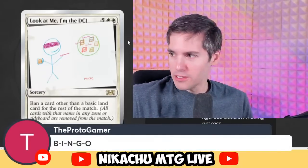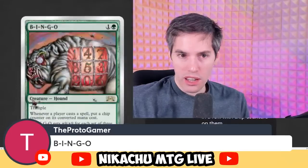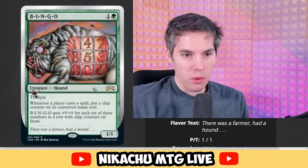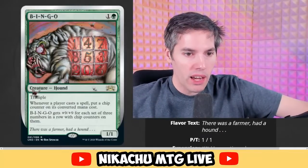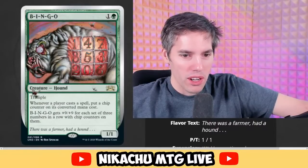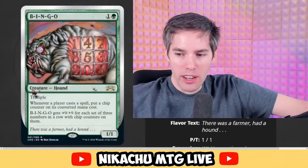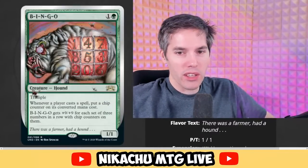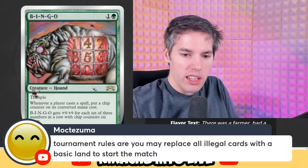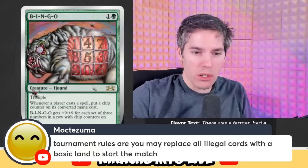Is there a card called Bingo? B-I-N-G-O and Tarmo was his name-o. We got a green, one generic, 1-1 Hound with Trample. Whenever a player casts a spell, put a chip counter on its converted mana cost. Bingo gets plus 9, plus 9 for each set of three numbers in a row with chip counters on them. That doesn't really make sense. But tournament rules say you may replace all legal cards with a basic land — so that last one does technically work.